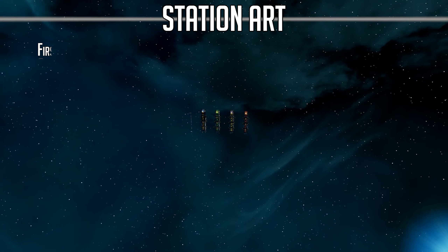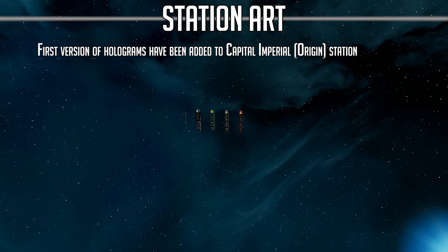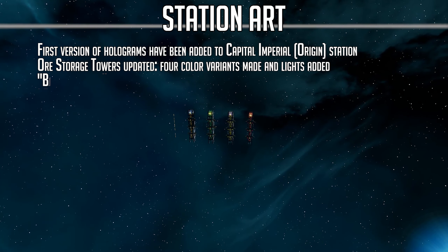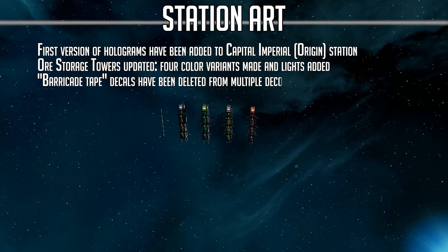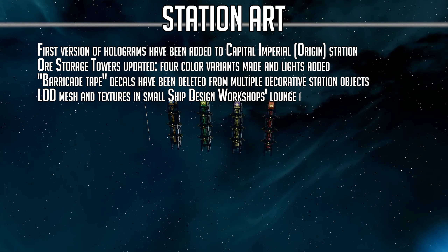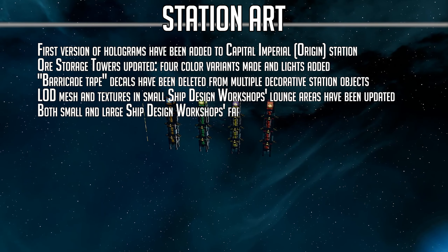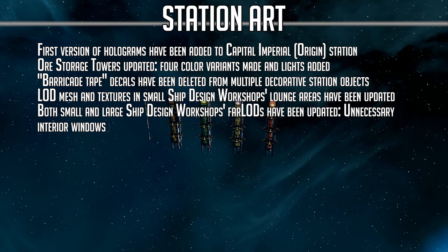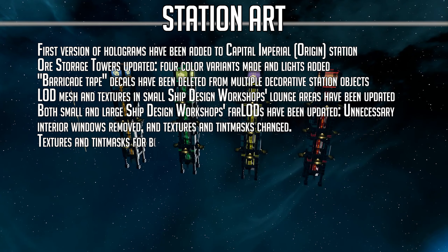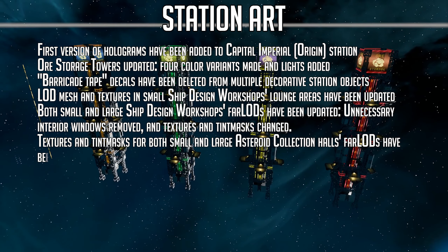For station art updates: a first version of holograms has been added to the capital imperial station. Four storage towers have been updated with four color variants made and lights added. Barricade tape decals have been deleted from multiple decorative station objects. LOD meshes and textures in small design workshop lounge areas have been updated. Both small and large ship design workshops' far LODs have been updated. Unnecessary interior windows have been removed and texture and tint marks changed. Textures and tint masks for both small and large asteroid collection halls' far LODs have also been updated.